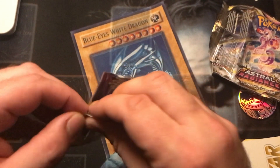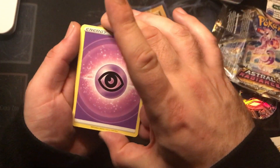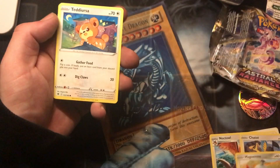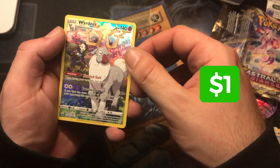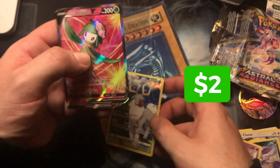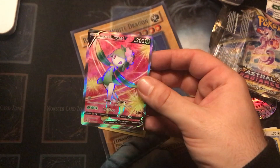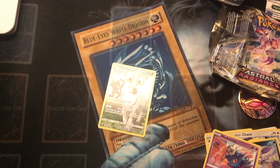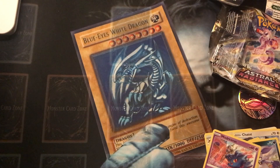Next pack of Astral Radiance. Psychic Energy, Overquill, Kamado, Noctowl, Chatot, Magnemite, Teddiursa, Sneasle, Misdreavus, Weavile. And in the trainer slot, Hisuian Lilligant — I actually have not got this, this is a fresh pull for me. There's not many of those in the Astral Radiance set at the moment. Incredible. Sleeve it up, and Weavile as well — nothing new, but still sleeve it up.